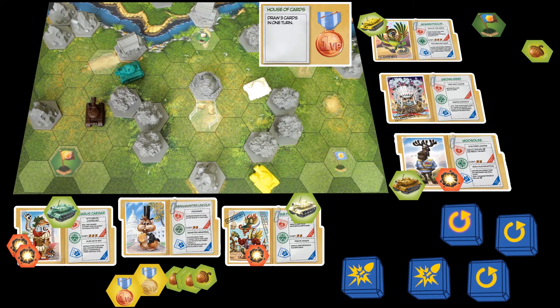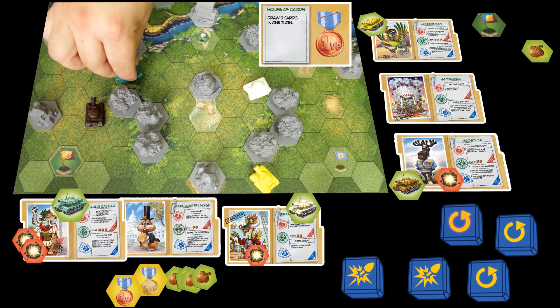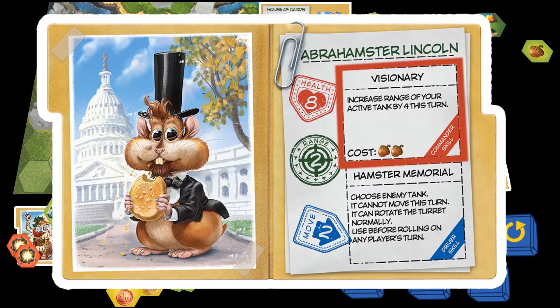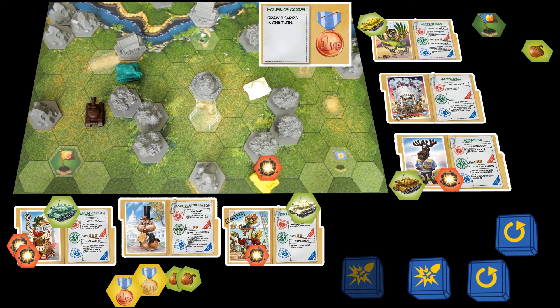His new position blocks the way to the watermill for the brown tank, and after using a spin die he has a straight shooting line to the yellow tank. He still lacks the range to put a damage token on Sparotacus, but commander Abrahamster comes to the rescue — using his commander skill to extend range by 4 and letting both shots land.